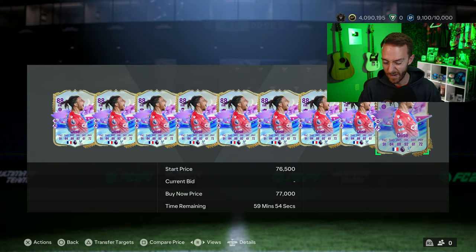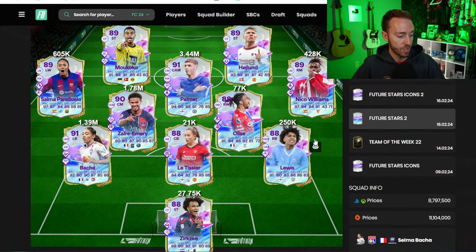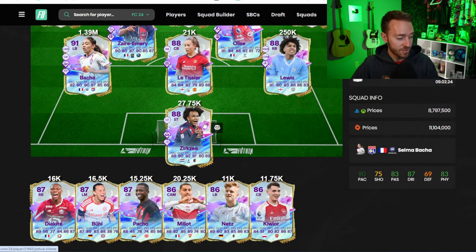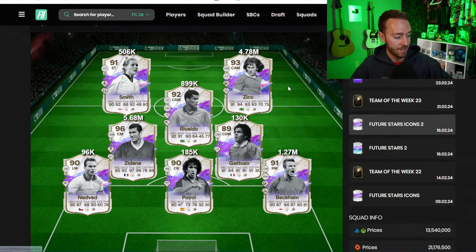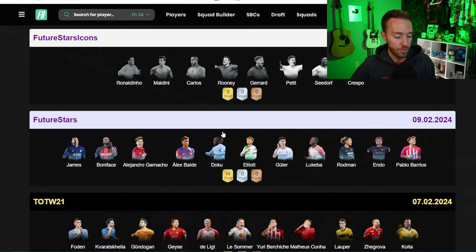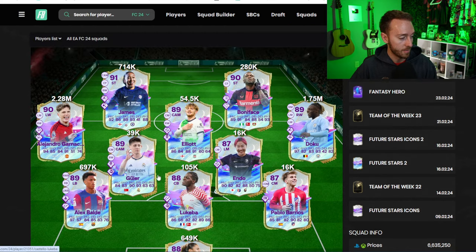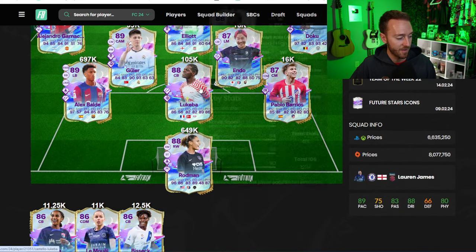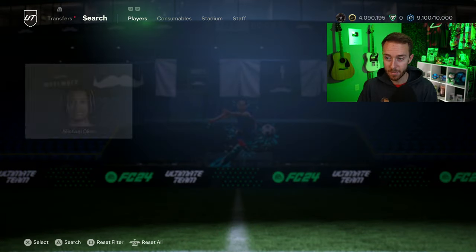Haaland is down a little bit, Nico Williams, Rico Lewis — down of course since he's a right back — Xavi's card is down a good amount, Zaire-Emery is down some too. Looking at Future Stars icons: Beckham's 1.2 million, was 1.4; Rivaldo is down; Smith is down. The market was definitely impacted by how good yesterday's content was — people selling cards. Bonucci is 280k; Guelair is 39,000; Lukeba is 105k — that is a crazy card for that price.